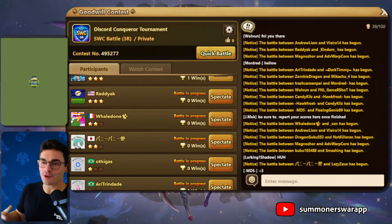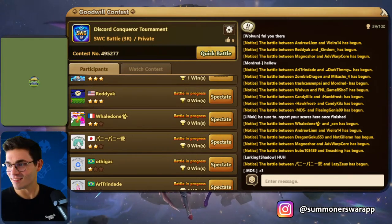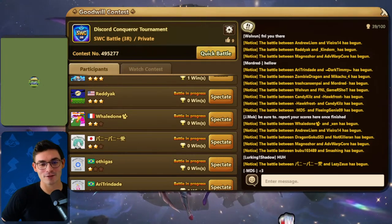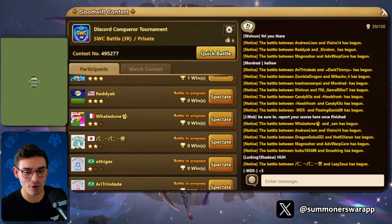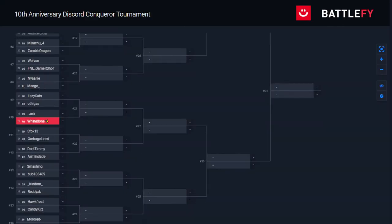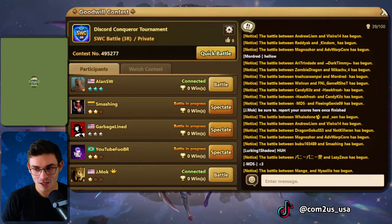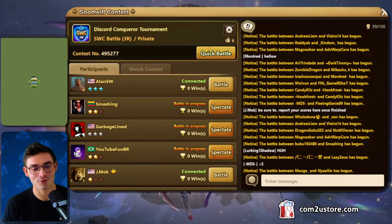Hello everybody and welcome back to Summoners War. My name is Come to Us Evan, and joining me today is Alan SW — we can't see Alan, but what's up Alan? Hi, I'm good, how are you? I'm doing great. We're doing the Discord Conqueror Tournament — the sequel to the Discord Fighter Tournament. We've got 32 people in a bracket. First place gets a 10th anniversary trophy and 500 crystals, second place gets an SD figurine, third and fourth get 300 crystals, and all participants get 200 just for playing.